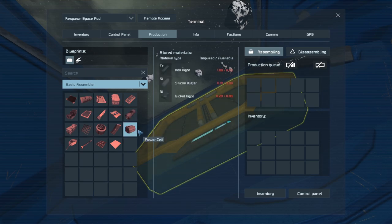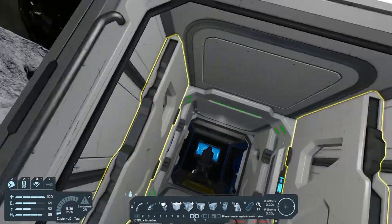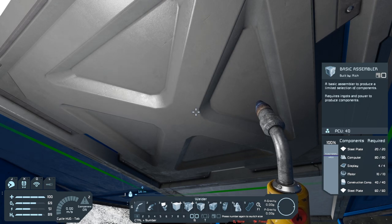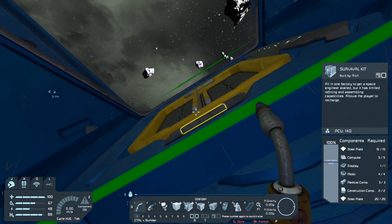Now the large steel tubes only take iron, which it shows right here in the middle - takes three - so we can get that from stone. But unfortunately we need to get the basic assembler up and running first. In order to get the basic assembler, if we take a look, these are the resources it's going to take: steel plate which is iron from stone, computers which you make from silicon which you get from stone, displays which are also silicon from stone, motors which are nickel and iron from stone, and construction components which also take iron from stone. So everything we need to make that assembler we can get from the survival kit.